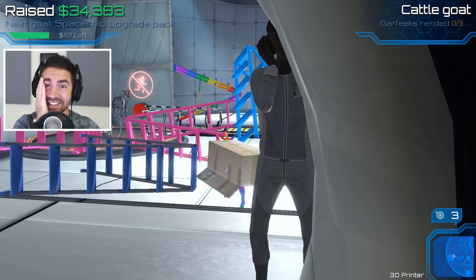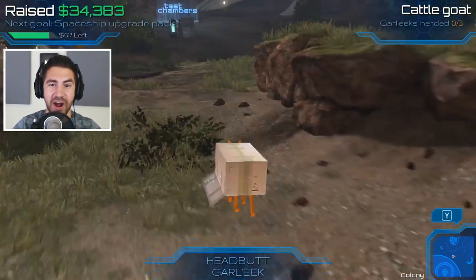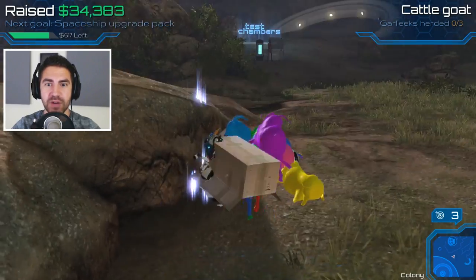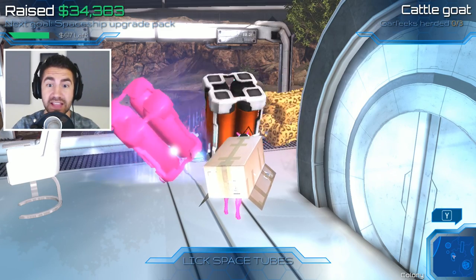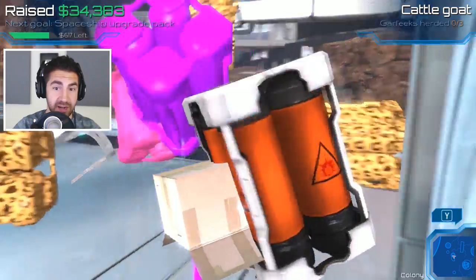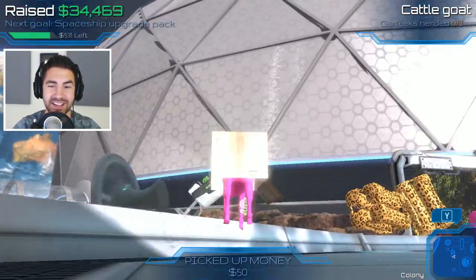I duplicated it again — look at this, we're duplicating ladders like crazy! I'm changing colors too. I'm duplicating the hover bikes and they're exploding. What else can we duplicate? Can I duplicate one of these crazy animals? I'm duplicating the garlics! We could duplicate pretty much anything. Can I duplicate the explosives? Let's lick the explosives — I can duplicate the explosives. The leopard print went flying. So they don't explode — they're just 3D printed versions. The real one does explode.